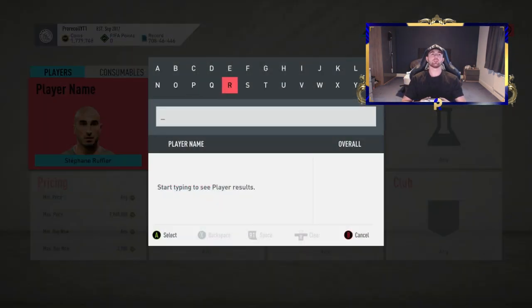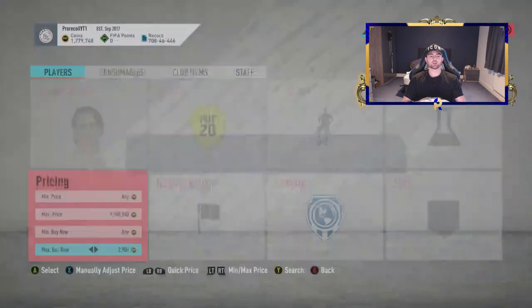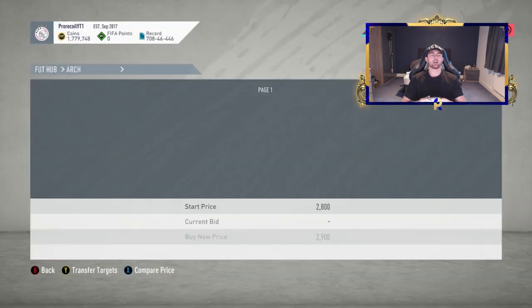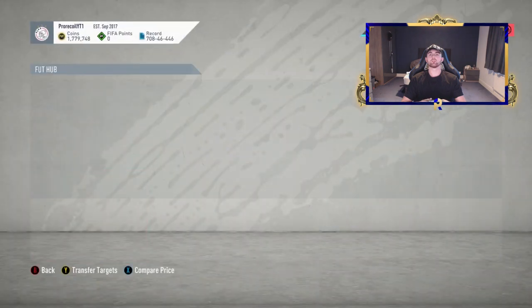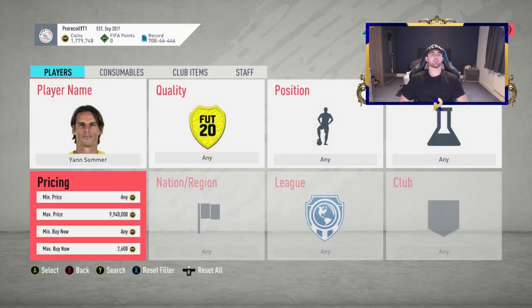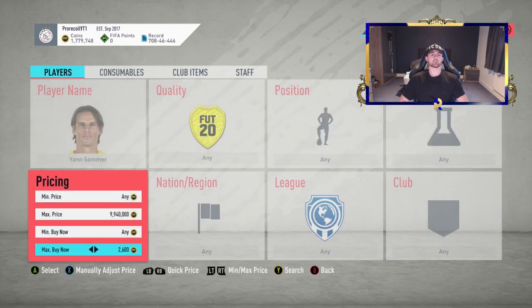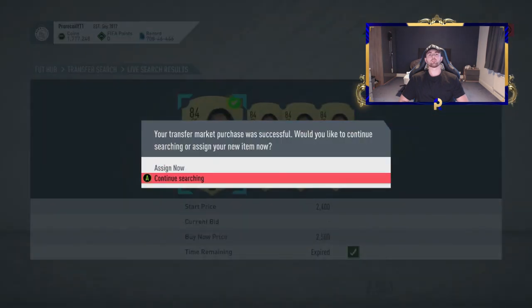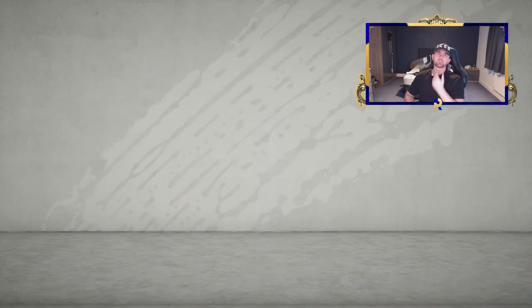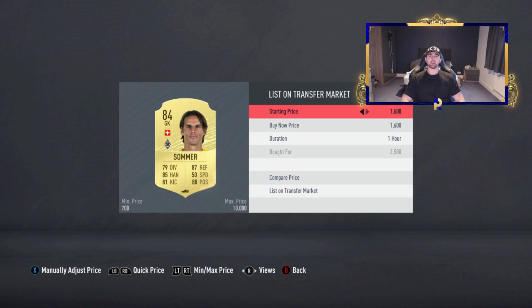So looking at our list here, we are going for Summer. How much is this guy going for? 3K roughly, I believe. So not too bad — we want to be picking him up a little bit under that. Let's have a look: 2.6, 2.4, 2.3. What the hell? So what's he actually going for then? Because this is a very mixed bunch — 2.8, I'd probably say. So 140 coins EA tax. If we knock it down to 2.5, we'll pick up anything at that and below.